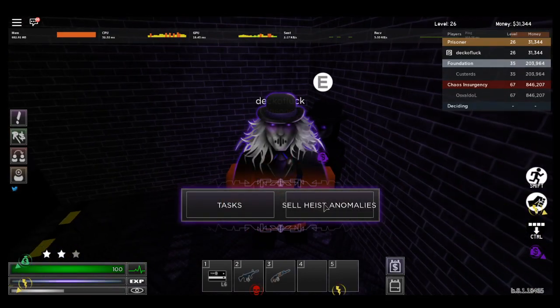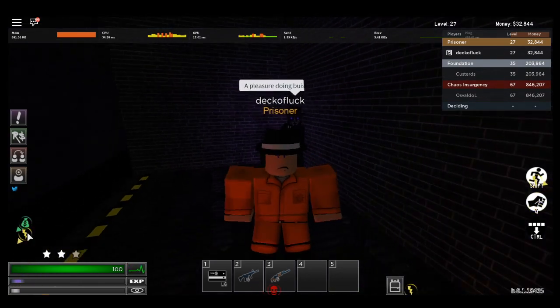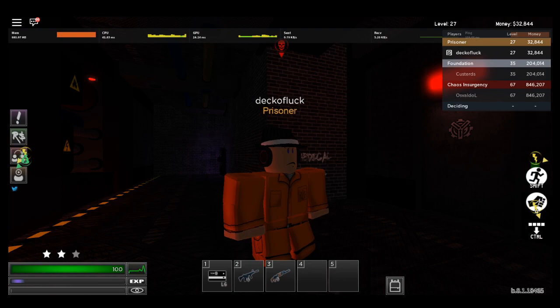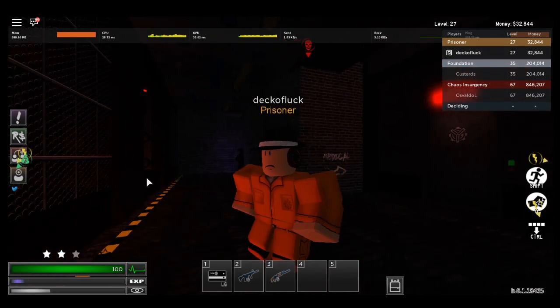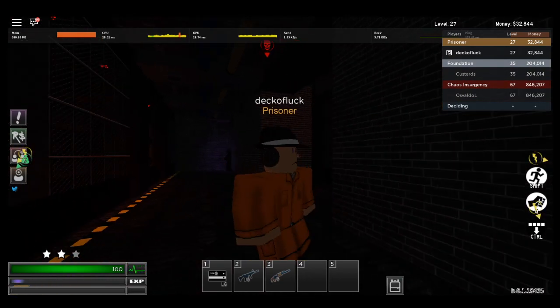Let's see how much XP I got. I just got 750 XP, and that's a bunch of XP. That's pretty much it for this video, guys — that's basically the fastest way to get money and XP, besides AFK farming. If you guys have AFK farming with an auto clicker, that's probably the fastest way to get money, but this is the fastest way to get XP. If you guys enjoyed this video, please leave a like and subscribe, and I'll see you guys in the next video.